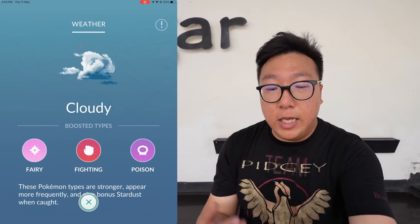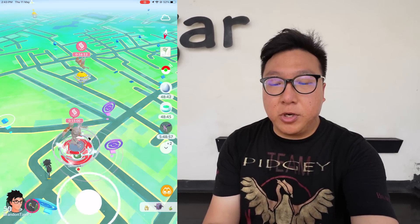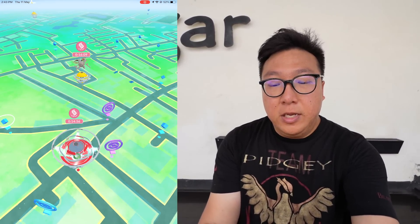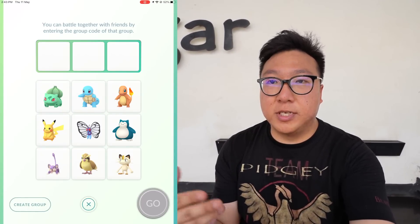The weather is cloudy in-game — partly cloudy would be better because Mega Pinsir is double weak to rock, and having partly cloudy weather boost would definitely help.